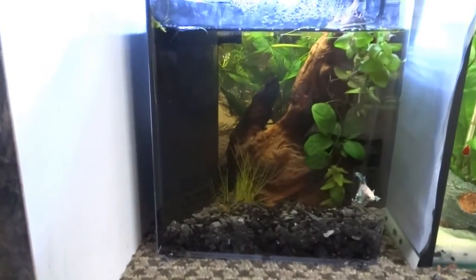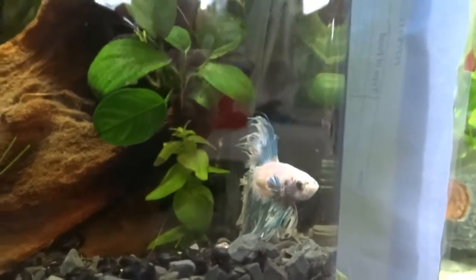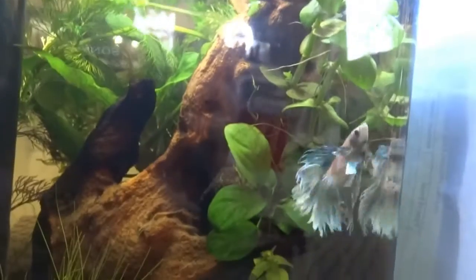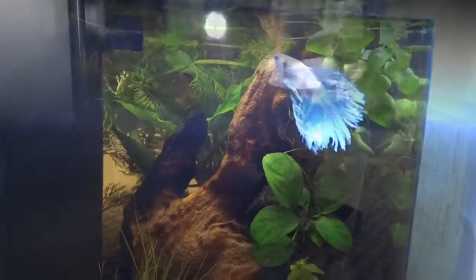I think it looks really nice and Marco complements the black gravel so much — he is very, very beautiful. I'm definitely not going to get any tank mates because this tank is 2.5 gallons, which is a little small. Marco is doing very, very well — he made a bubble nest and he loves exploring his new setup. I love him.